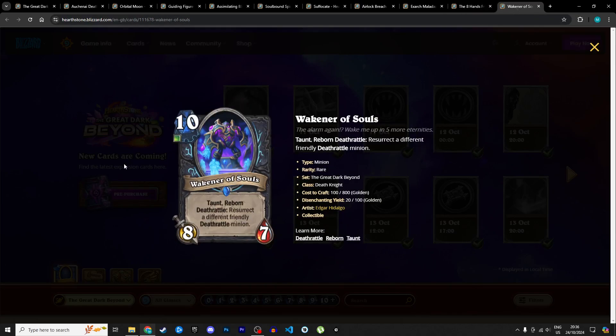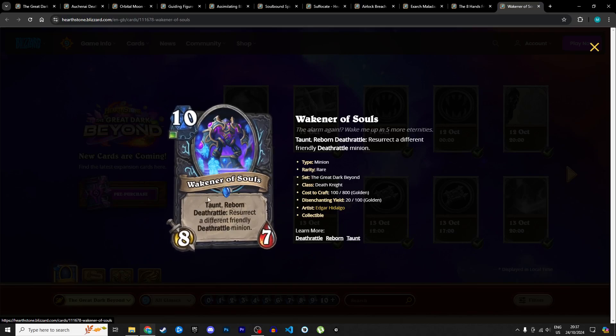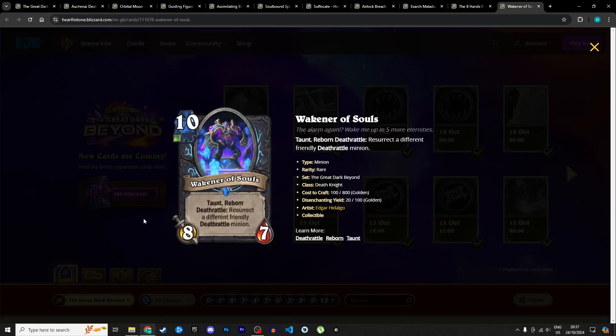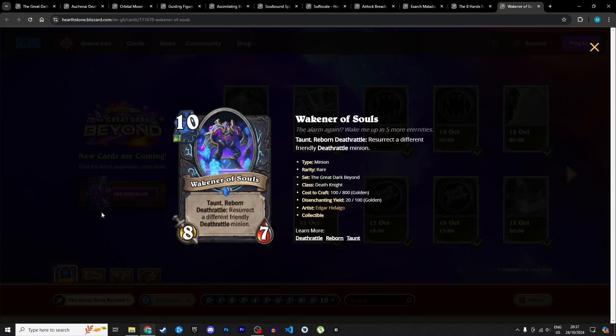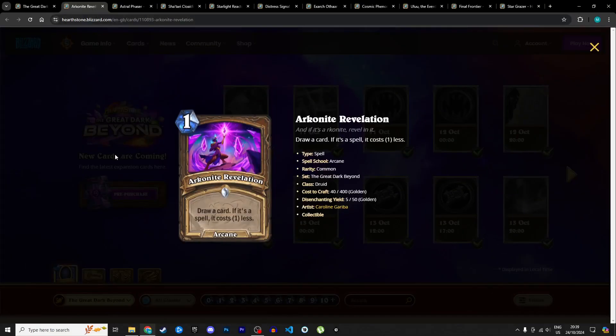Finally for Death Knight: the Weakener of Souls, a 10 mana 8/7 with 1 unholy rune requirement, taunt, reborn, and deathrattle — resurrect a different friendly deathrattle minion. It's a very sticky minion with multiple bodies in one, and if you're playing a deathrattle deck with premium death rattles, you want this. You can also cheat it out with Exarch Maladar — spend 10 corpses and summon it for free on turn 5 or 6 with the coin. I'm giving it 4 stars in Standard and 2 in Wild.